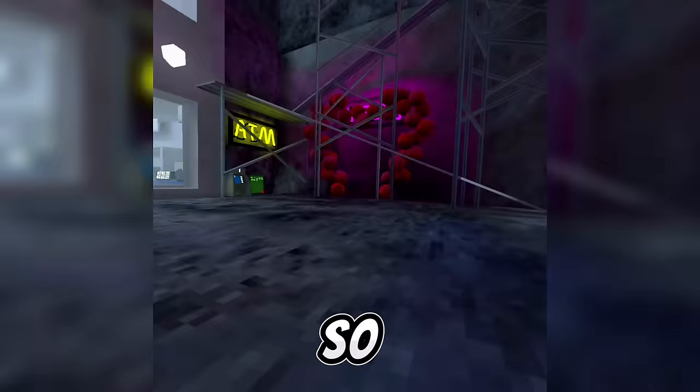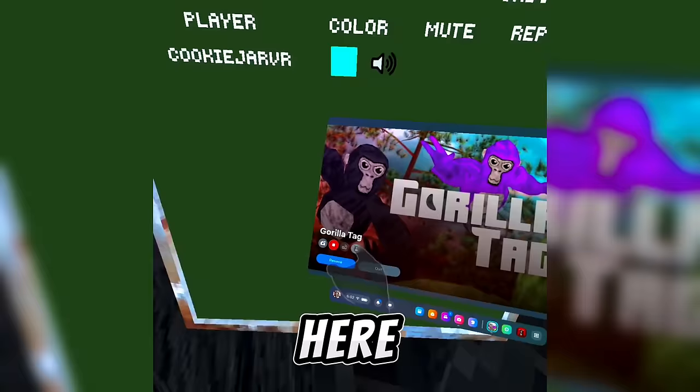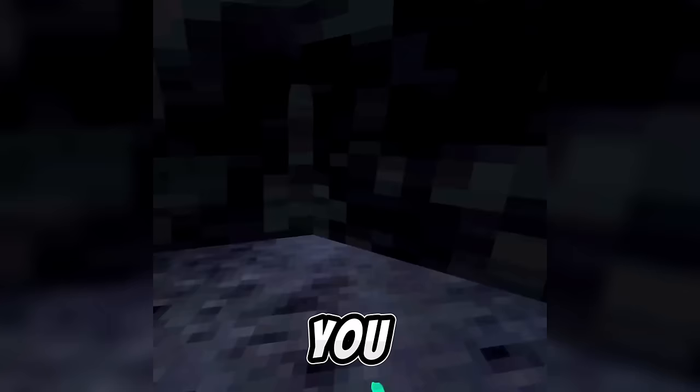The first thing you're gonna want to do is come to anywhere in city — honestly you might be able to do it anywhere in the whole game. All you have to do is open your Oculus menu. There's this little report button right here — tap on that, and once you're in there press the X button, and then you'll see you can move around.